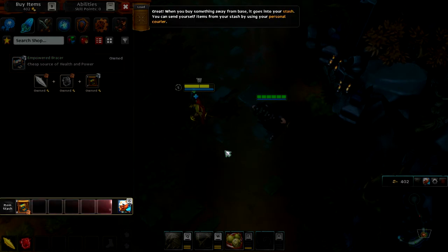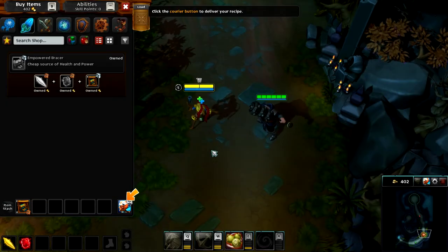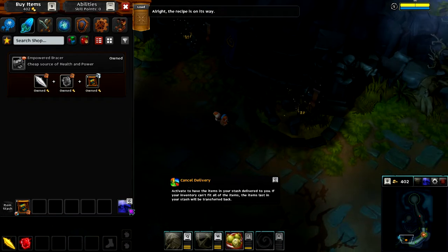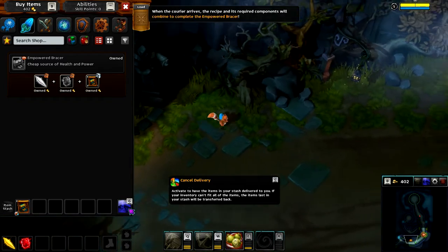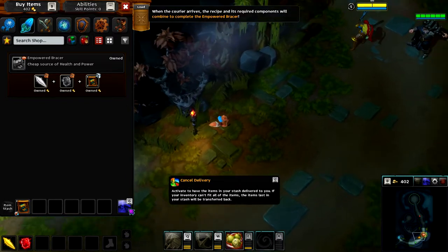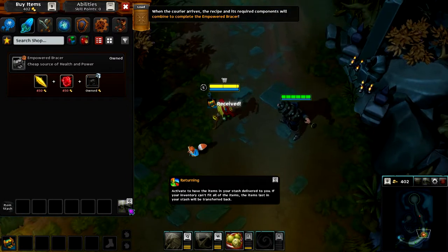When you buy something away from base, it goes into your stash. You can send yourself items from your stash by using your personal courier. Click the courier button to deliver your recipe. The recipe is on its way. When the courier arrives, the recipe and its required components will combine to complete the item.